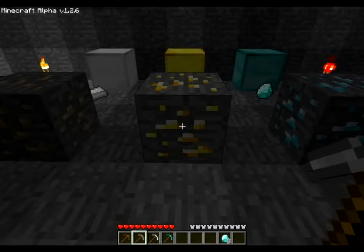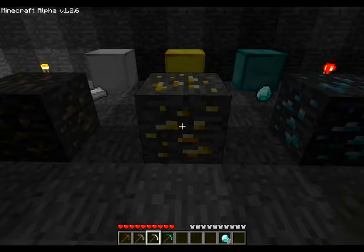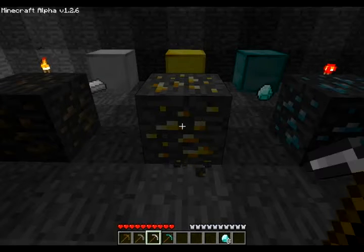Now, this is gold ore. Gold ore is found up to layer 35, and is mined with an iron pickaxe. It drops gold ore, which can be smelted into gold bars.